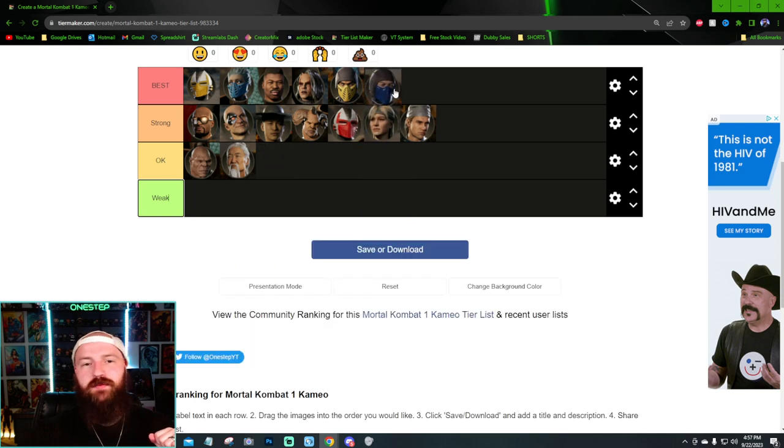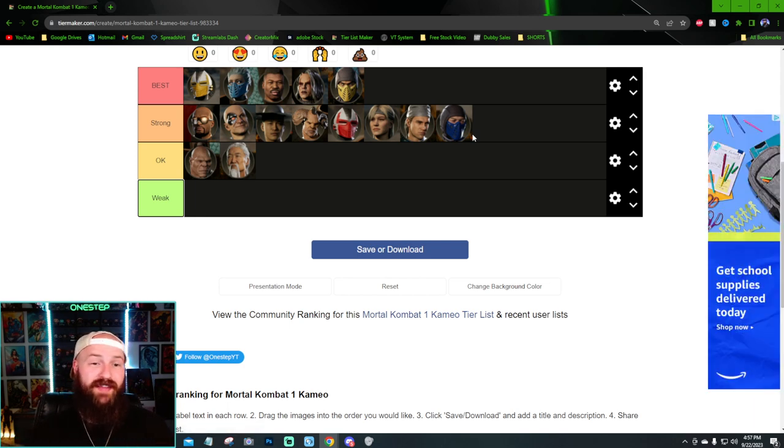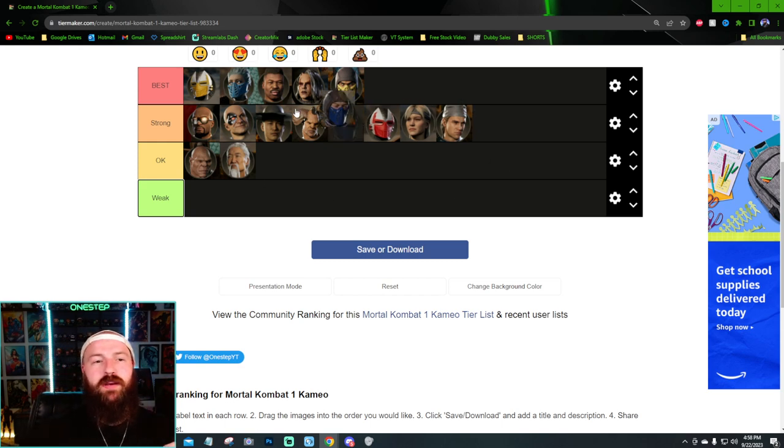Sub-Zero I want to put in Best, but I think he's just another Strong cameo — Frost might be a bit better for certain characters. Sub-Zero makes you projectile-invulnerable at full screen, letting you do your ability — like Johnny Cage getting his hype gauge up — plus the ability to freeze opponents in mid-air combos. But having a low option with Frost is just a bit better. Sub-Zero is definitely between Best and Strong.